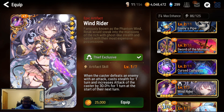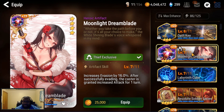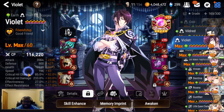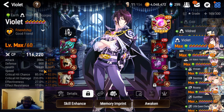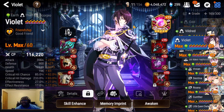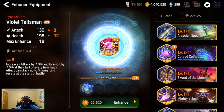I usually run Moonlight Dream Blade on my Violet, but I'm not running that right now because I wanted to play with Talisman. I think Talisman is a little better since he's on a speed set - not fast, but as opposed to a lifesteal or bulky set, he can get his turns up. I just want my boy to dodge. It's plus 13 - I don't have any charms to get it to plus 15.